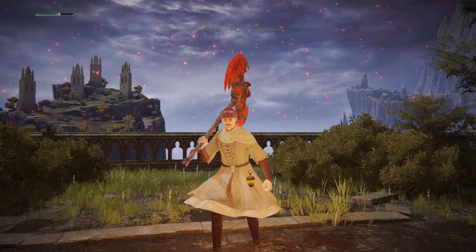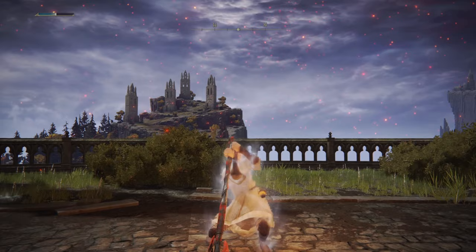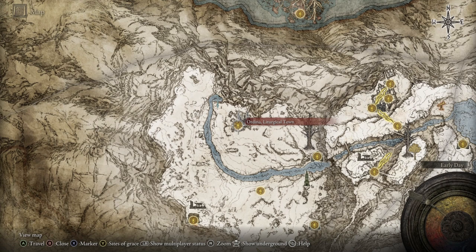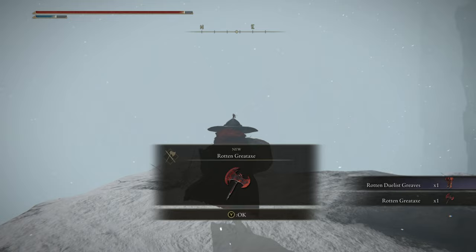Fourth comes the Rotten Greataxe, the pairing to the Rotten Battlehammer. This colossal weapon is wielded by the other variation of the Rotten Duelist enemy and it looks just as good. The base skill is Endure, allowing you to take a hit with ease for a brief period, and you can apply an Ash of War as well. To wield it, you need 30 Strength and 10 Dexterity. Also in the Consecrated Snowfields, head to the Ordina Liturgical Town Site of Grace, then head northwest up to the edge of the cliff toward the imposing figure in the distance. Kill him — ideally without throwing him off the cliff — and loot the Rotten Duelist pants and Rotten Greataxe.